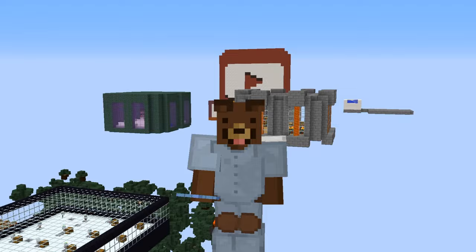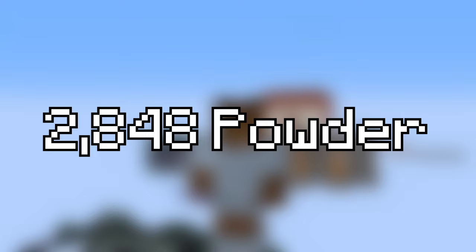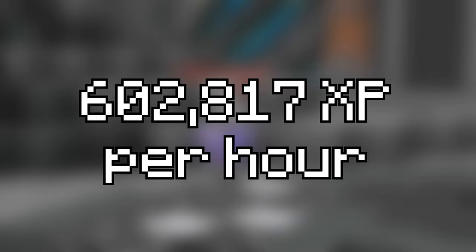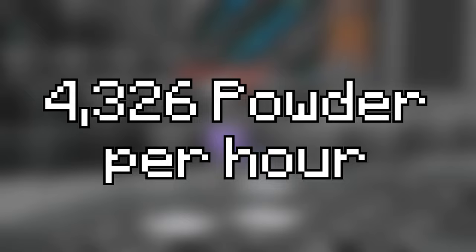In this 42 minutes we did have one 2x powder event, so we got about 401k mining XP, 20k mithril ores mined, and 2,848 powders. Now if we were to scale this to one hour, the results are actually surprisingly good — about 602k XP every single hour, and about 4,326 powder per hour.